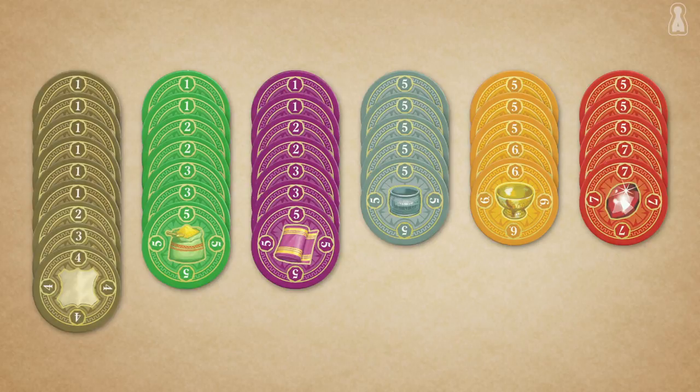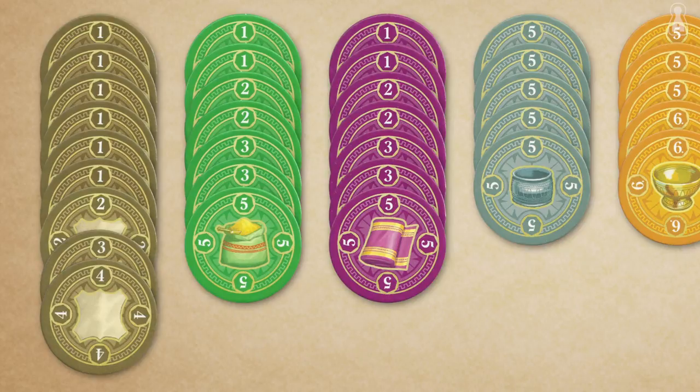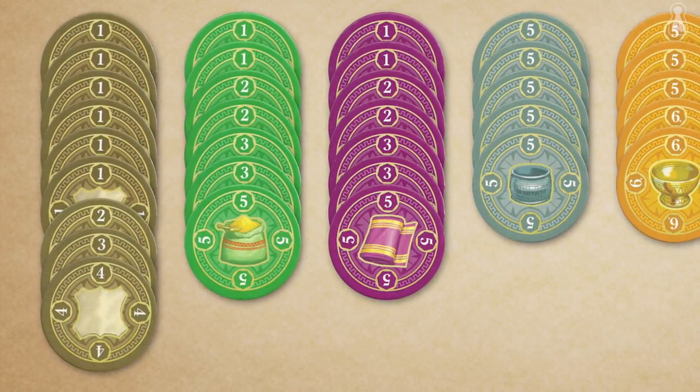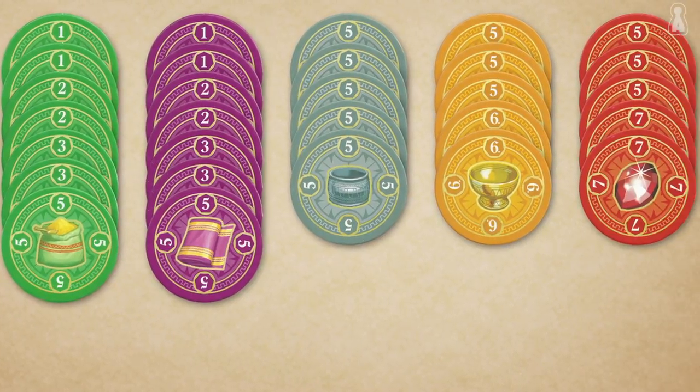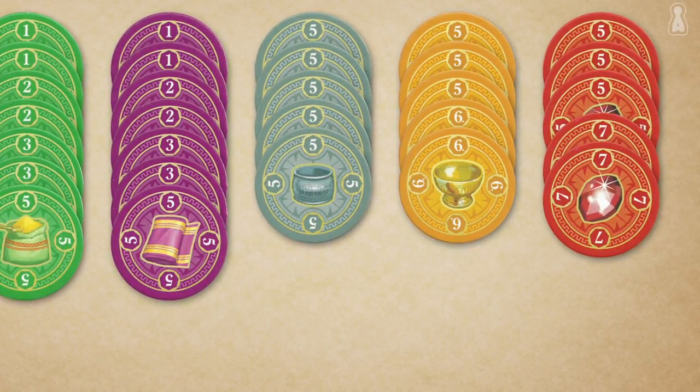Better sell fast to snatch the larger value tokens which are worth points at the end of the round. The first 3 leather cards sold are worth 4, 3 and 2 points, while the 6 following cards are only worth 1 point each. As for precious goods, the first 2 diamonds sold are worth 7 points, while the following 3 get 5 points each.